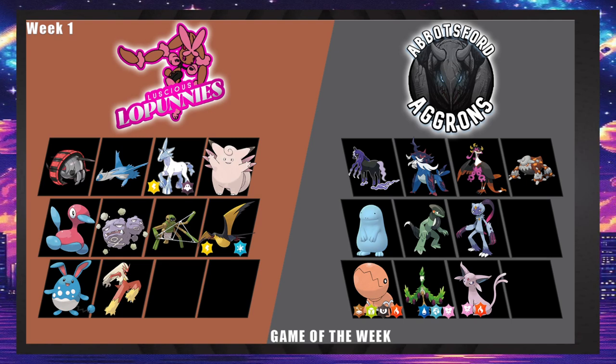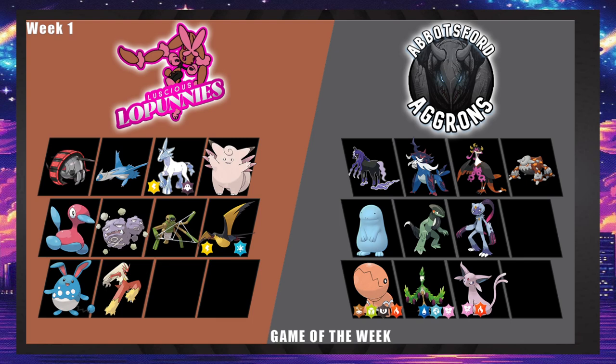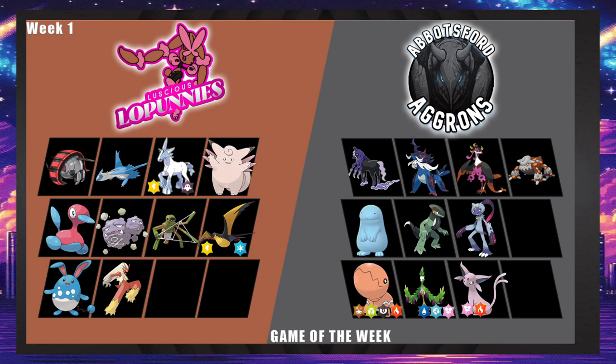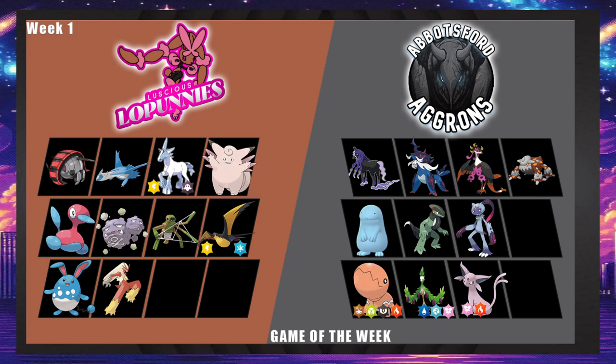Latios with Luster Purge into everything except Heatran — which can take an Earthquake — maybe Expert Belt with those three moves and a Flip Turn. You could even go Scarf to outspeed Sneasler, Cyclizar, and Spectrier. Sneasler is very, very problematic for Mary — Wheezing is going to have to take it on, and Wheezing also has to be a Phantump answer so everything doesn't get whittled down. Wheezing is also probably the physical wall for Samurai Hisuian.